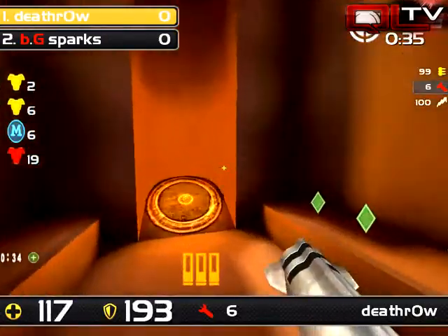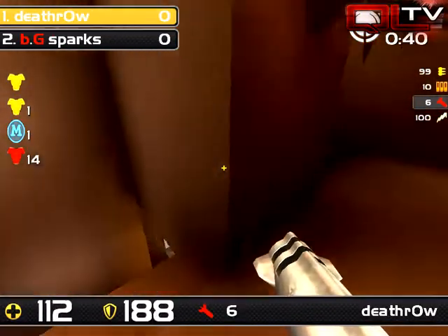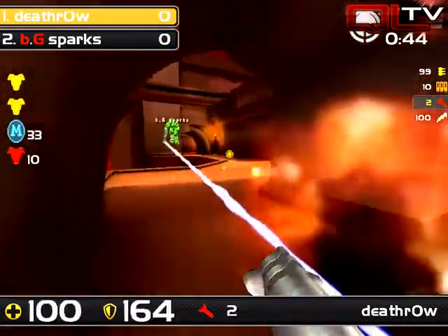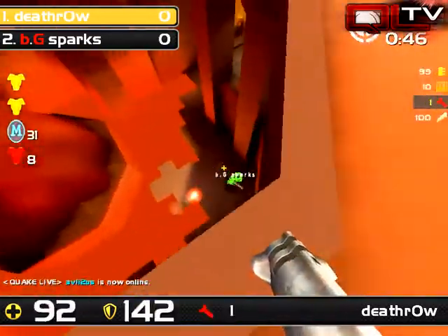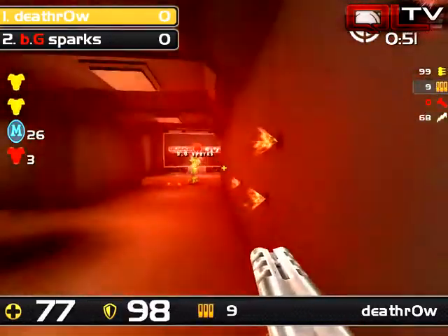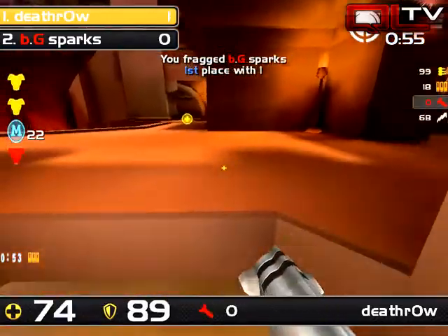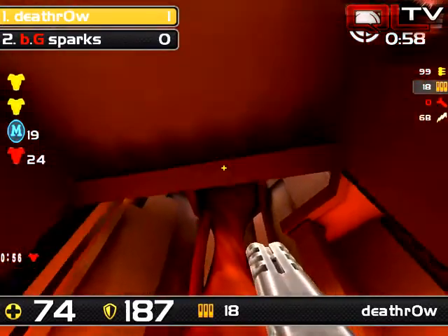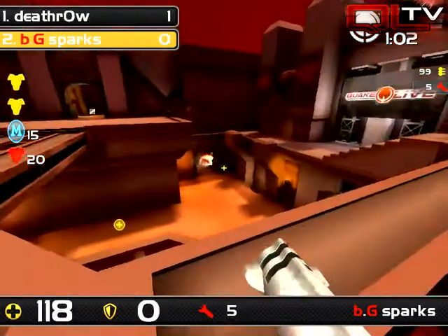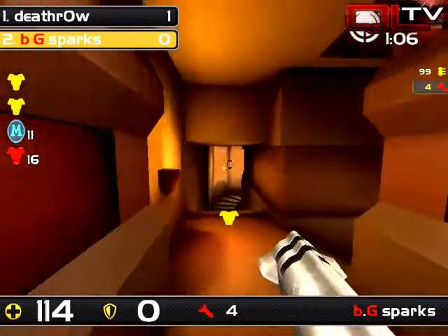Finding ways to lock down his opponent and deny him access to certain items — that's where he struggles. So he's off to a pretty good start though: 200 armor. Sparks is going to steal the mega, but Death Row with that armor stack is going to be able to really push Sparks into a bad way. Nice follow-up with the LG. Close range with the shotgun could put Death Row into a crippling situation, but instead he switches up to a shotgun of his own and pulls down Sparks for that first frag. Death Row also timing red — great timing, he rolls over it as it spawns. Sparks trying to get a lock down on the position and forcing Death Row back.